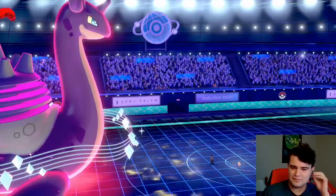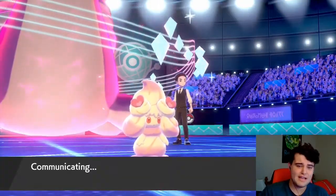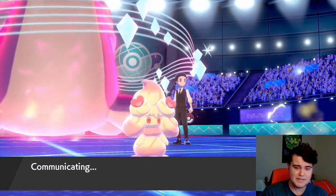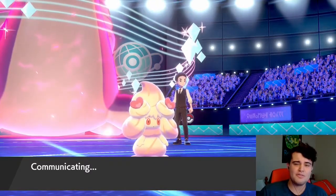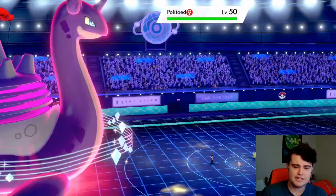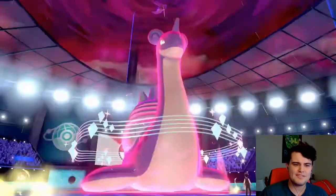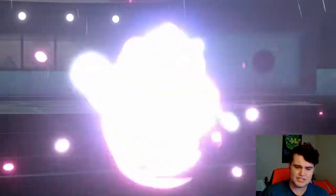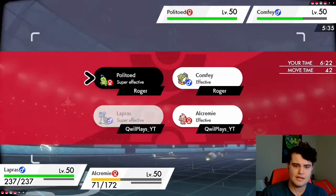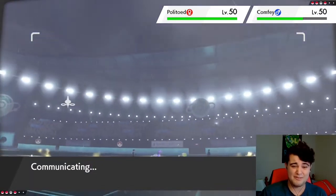I don't know how much longer the Trick Room has. The G-Max Cannonade is doing some more residual damage which I don't really like. Out comes Politoed, which is going to set up Rain — I kind of don't mind that. Lapras hasn't been hit by a move yet, which puts it in a good position to get Decorated by Alcremie. I'm going to Thunderbolt the Politoed and Decorate with Alcremie, and we'll see if we can get that off successfully.